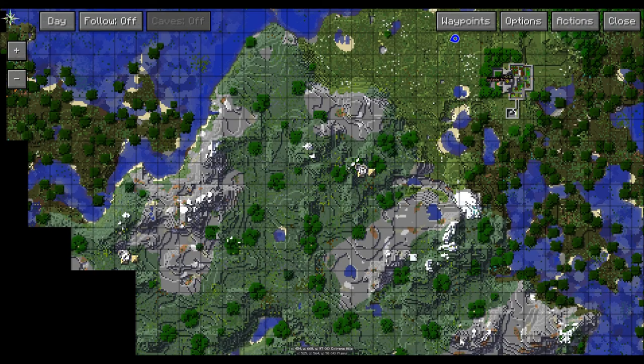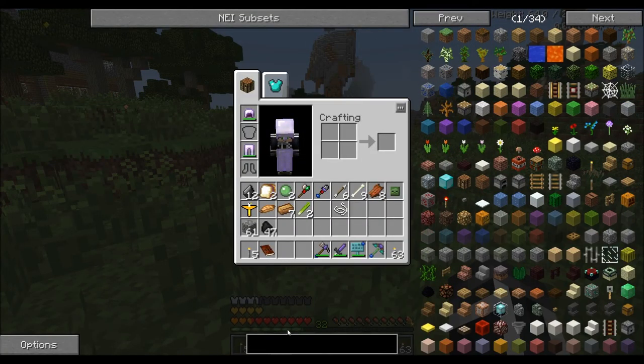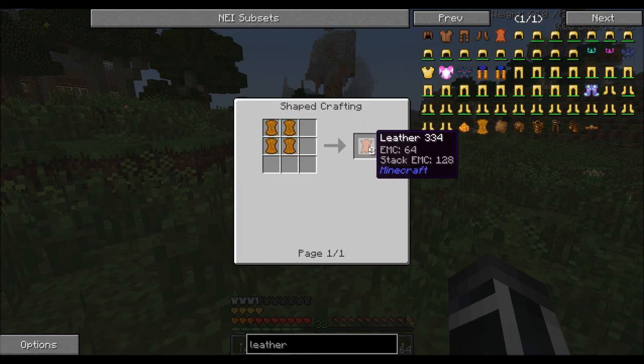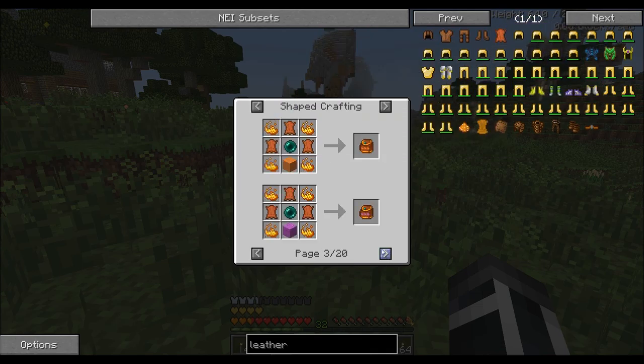I need to make a glider, but to make a glider I need leather. The only way to get leather — pleather is not going to happen. Actually, to make a glider I need dark steel. Are you kidding me?